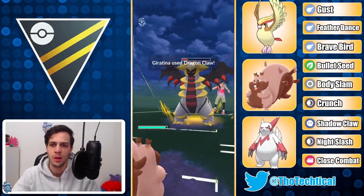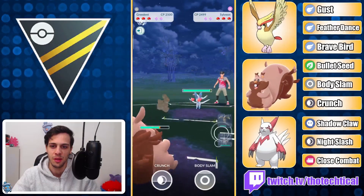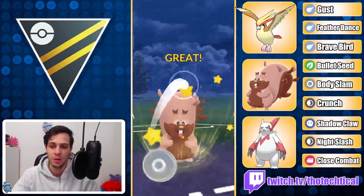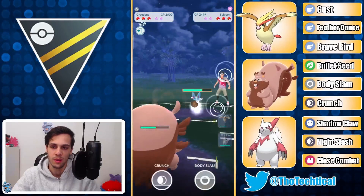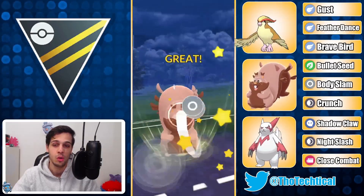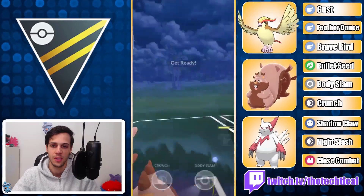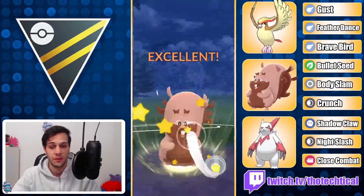Seems they're throwing a move, so that might be quite weak against Greedent still. They throw a Dragon Claw when it comes to Sylveon. At this point I get quite worried — very worried actually. Giratina with a double Charmer is quite a thing; we saw it in the last video where I showcased Kommo-o and faced a double Charm line, and it was not fun. So I'm expecting another Charmer in the back, which is not great for Zangoose because Zangoose just kind of gets destroyed by Charmers.